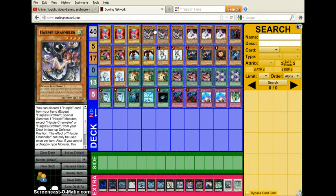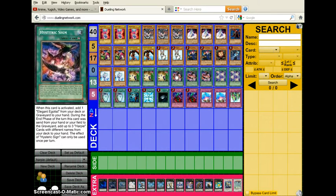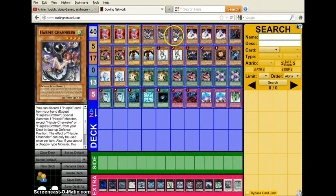The first card is Channeler, which is a monster. The second card is Hysteric Sign, which is a continuous spell. The third card is an XYZ, which I don't run. So let's get straight into the deck profile.